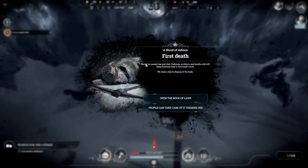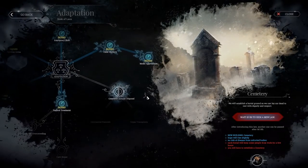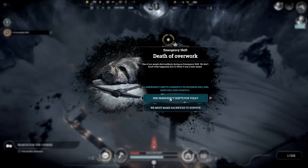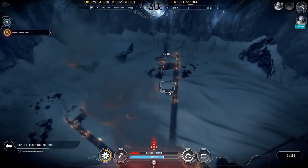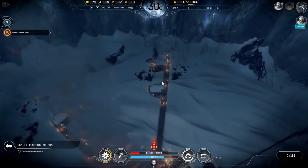One of our people has died - first death. One of our people has just died. Sickness, accidents and deadly cold - I think that is just an accident. We will have to get a cemetery or corpse disposal. Our dear death of overwork - one of our people died suddenly during an emergency shift. I will say it was an emergency shift then - I didn't expect that.